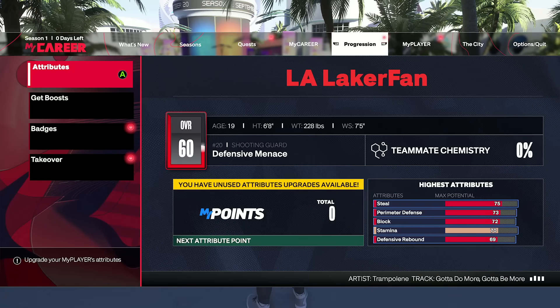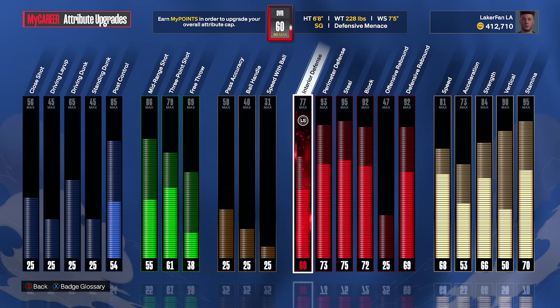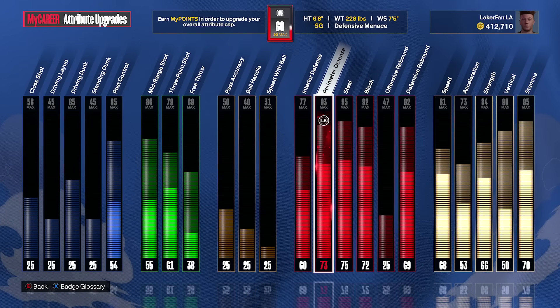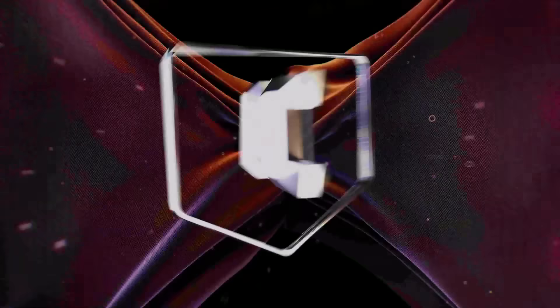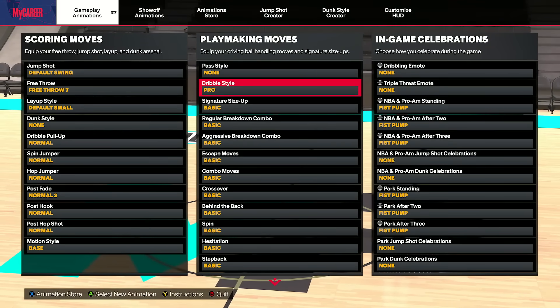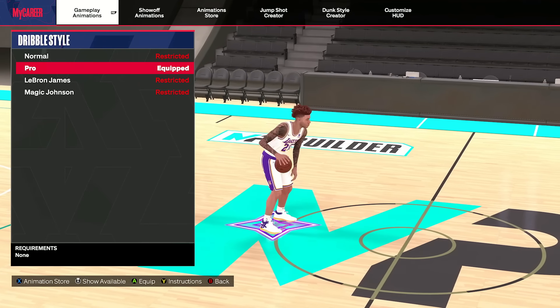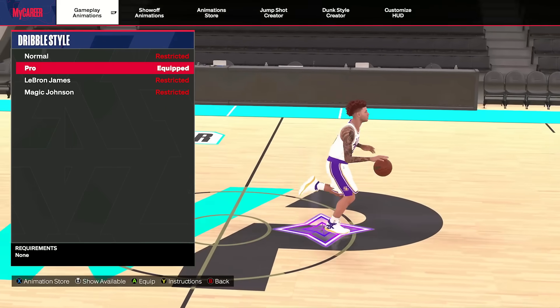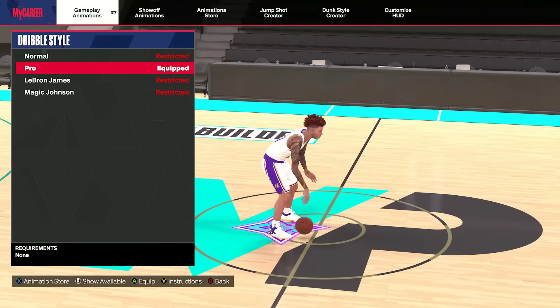Now that we've shown what pro dribble style can do, I want to show you how glitchy it can be in terms of getting it. My build here is a shooting guard at six foot eight — you have to make it a shooting guard to apply this to the build. If you go into the animations, nothing upgraded, it's a 60 overall, and you get pro dribble style just out the gate. It's so stupid, and I personally do hope it gets patched, but this is the game we play, so I want to put you guys onto it.